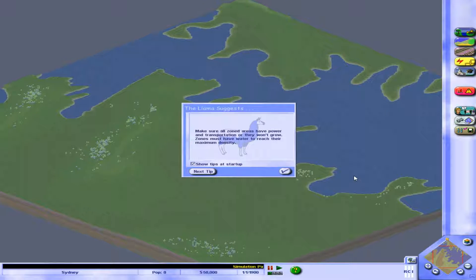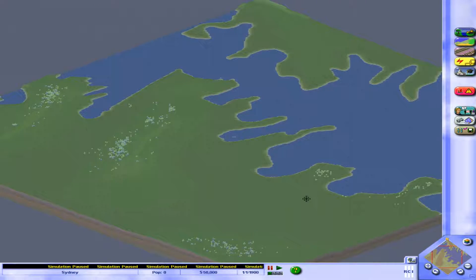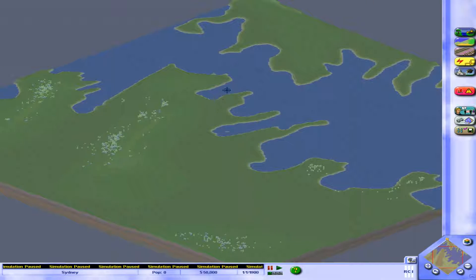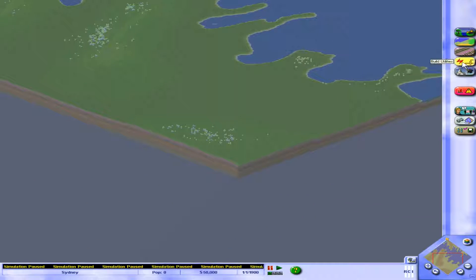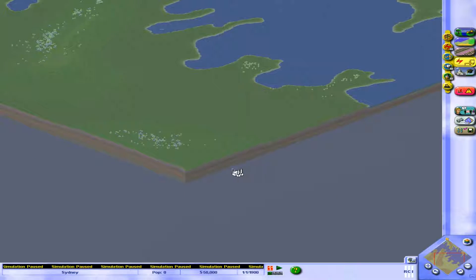Today's Llama suggestion: make sure all zoned areas have power and transportation or they won't grow, and zones must have water to reach their maximum density. So we need to make sure our first zones have water, roads, and power. Here's Sydney — I'm guessing this is what it looks like with no buildings. We've got two sides of the river, so we could split into an industrial half and a residential and commercial half.